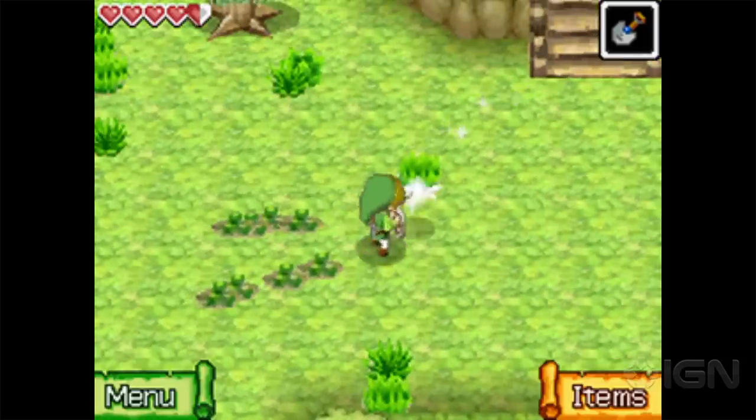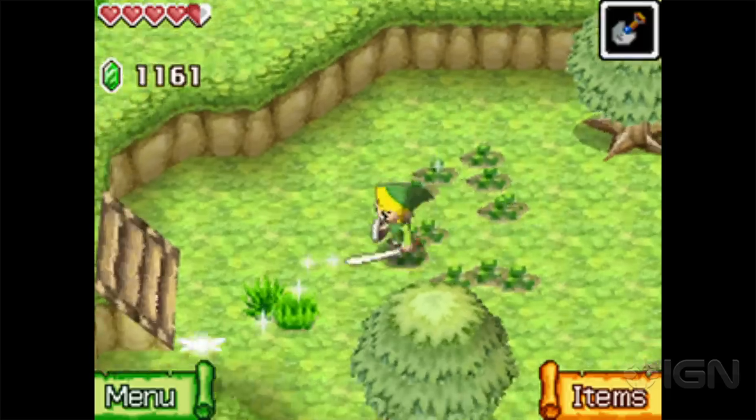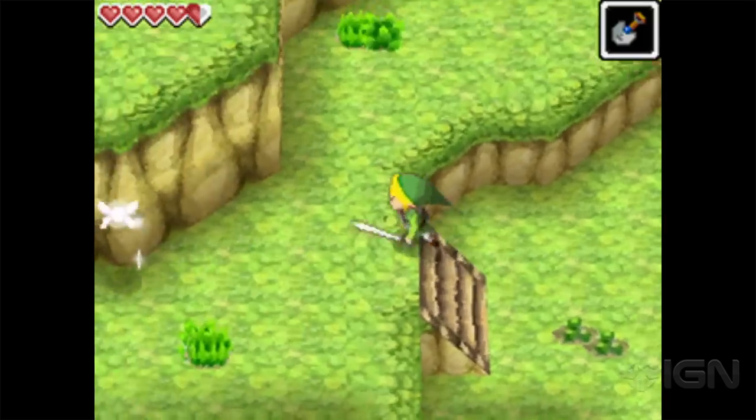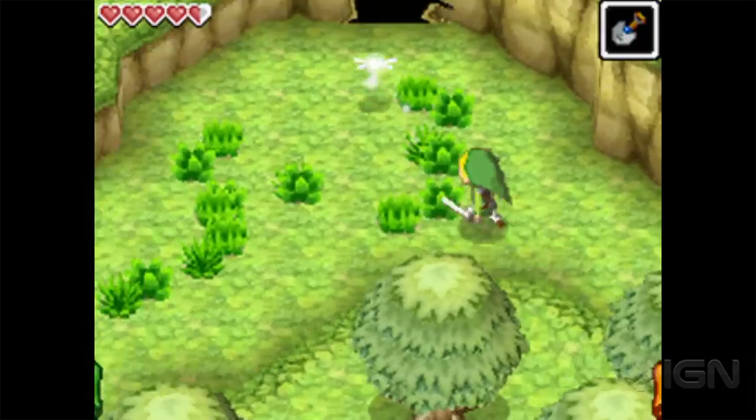Right now you can see there's like the little Navi-type fairy running around on the screen — that's actually the stylus point where we're recording right now. You can't see the lower screen which has a map on it, or in this case the upper screen.